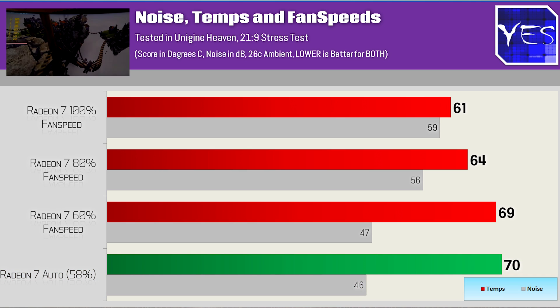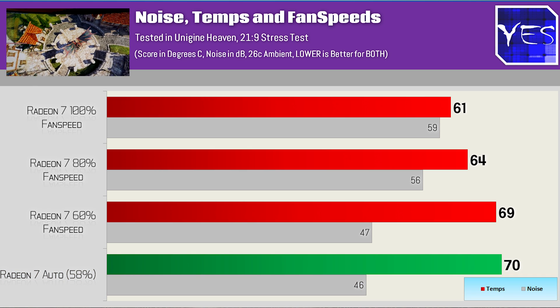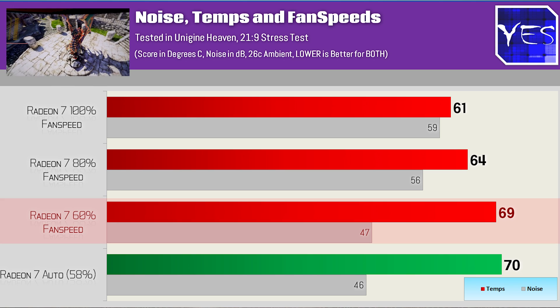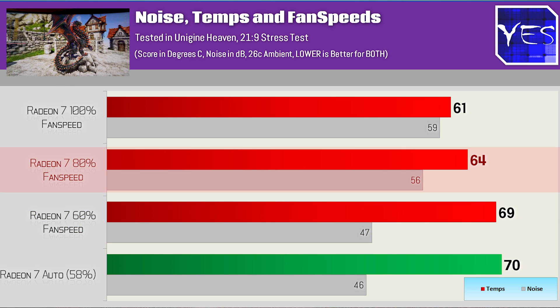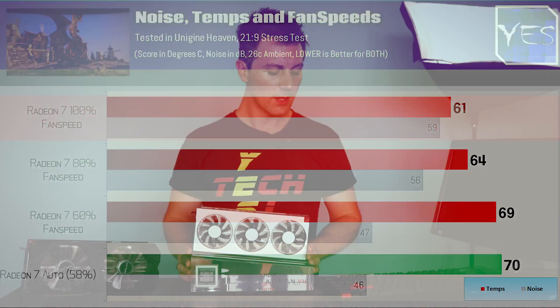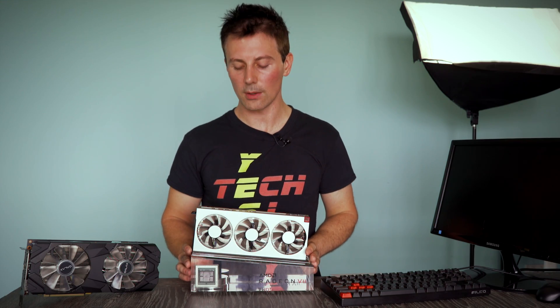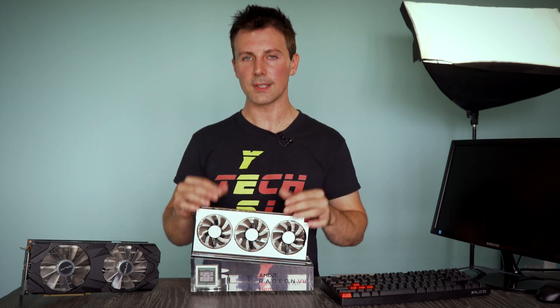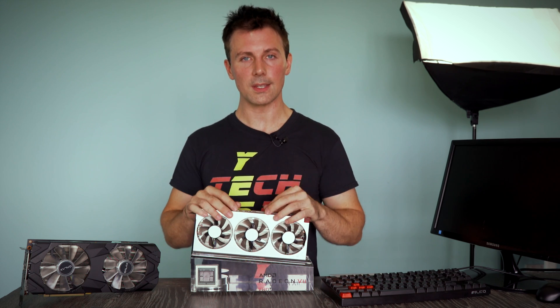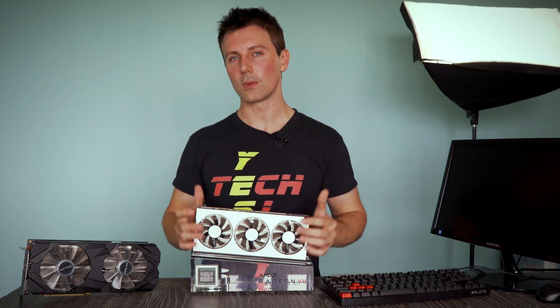With an ambient room temperature of 26 degrees Celsius: at 60% fan speeds manual, it hit 47 decibels and 69 degrees; 80% fan speeds gave 64 degrees Celsius at 56 decibels; and max 100% fan speeds was pretty much unbearable at 59 decibels but only 61 degrees Celsius. The sweet spot for this card is around 60% — all fan implementations seem to hit an inefficiency curve in noise versus performance after 60%, and we're seeing that again here on this card.